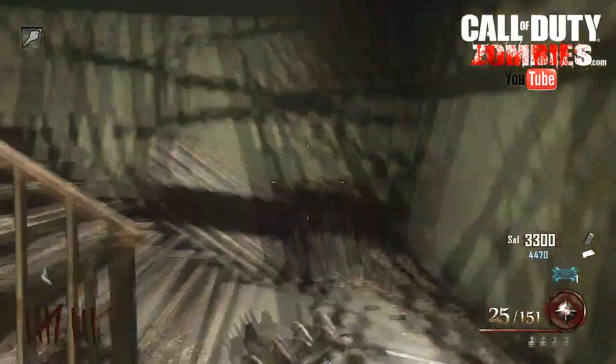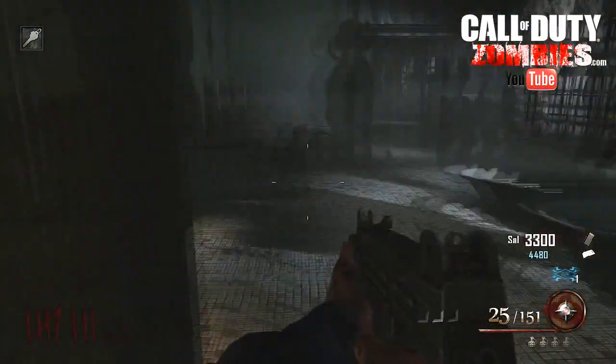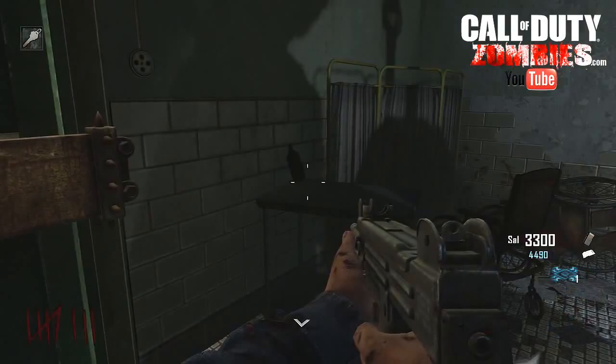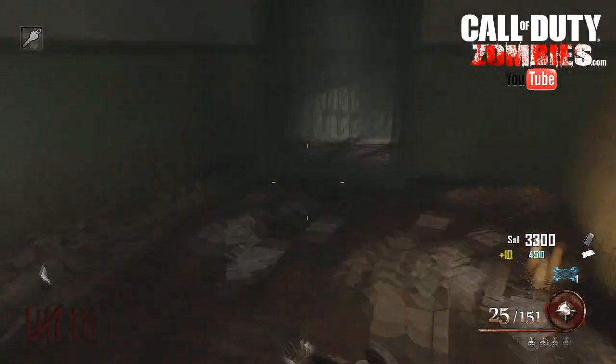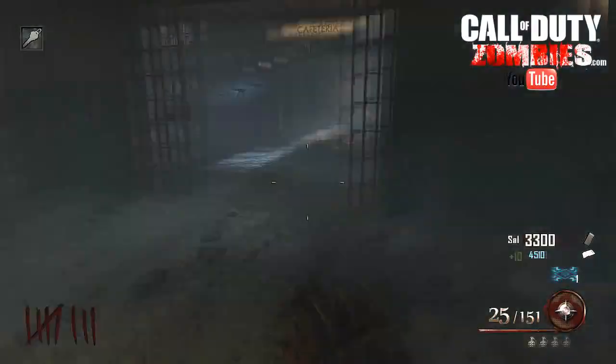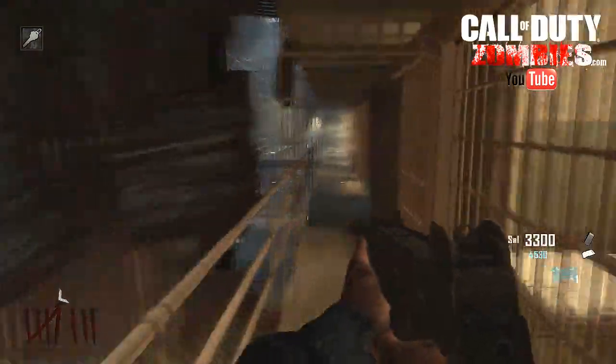Mr. Caffeine here with a guide for callofdutyzombies.com — this is the whiskey bottles and how to play the music song on Mob of the Dead. The first one is up in the infirmary where we start. We'll head down through the cafeteria and then over towards the starting area where you spawn.